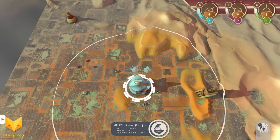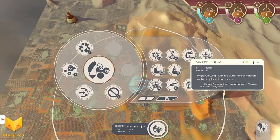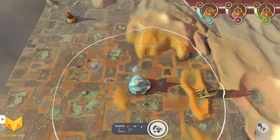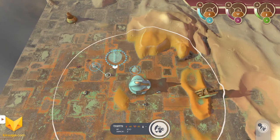We start with one engineer and one light tank. We want our engineer to build us a factory crystal extractor, and then probably a factory so we can build some more engineers.